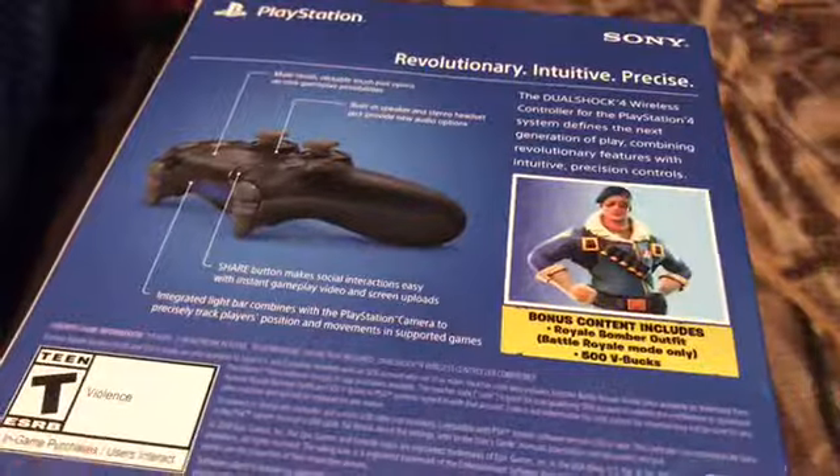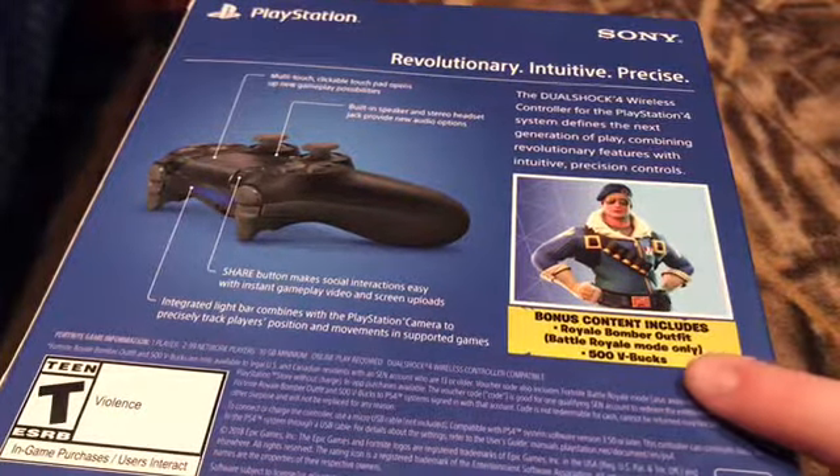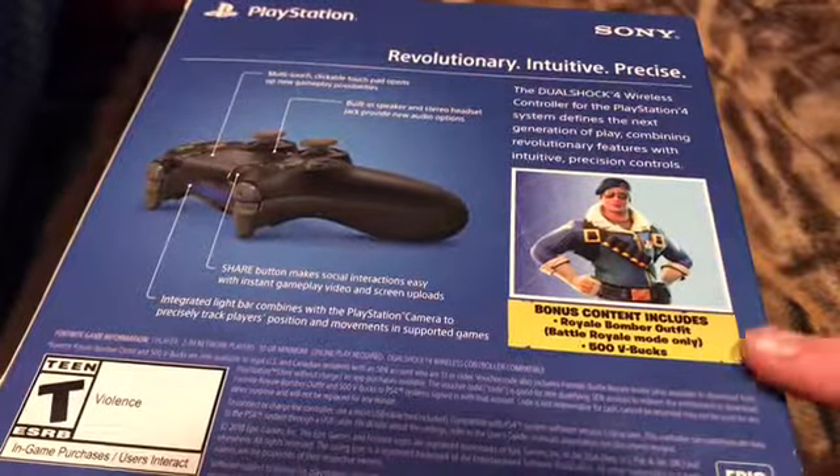Let's go ahead and get into the unboxing. It looks like you've got two seals, one on each side. You can see right here you get the outfit and 500 V-Bucks.